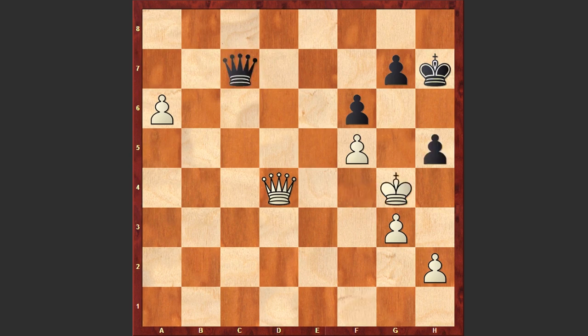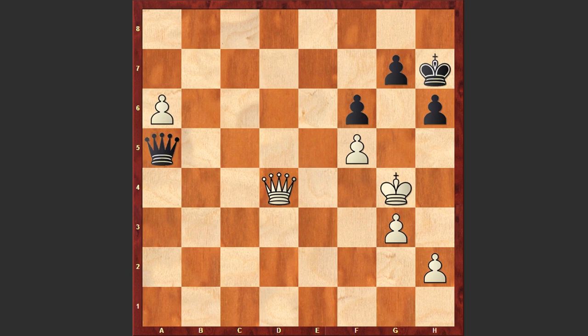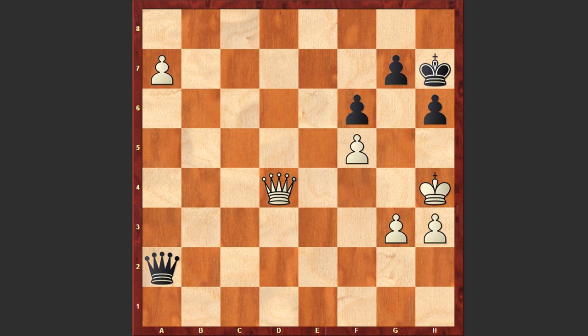After h5 check, actually Kh3 is better for White, but even in this case Black can play Qc1 and then Qc8. If a7, then g5 — Black is holding and has great chances of drawing the game. But in the game after Qd4 we see Qa5. Now comes a7, Qa6, Kh4, Qa2, h3.